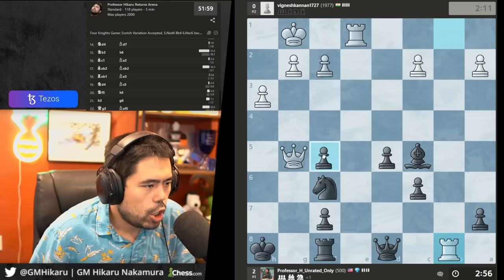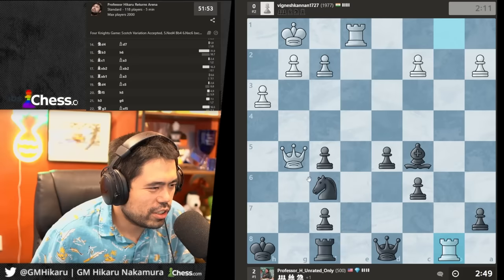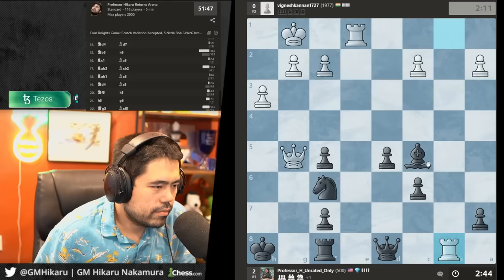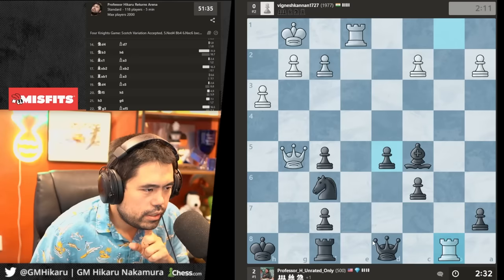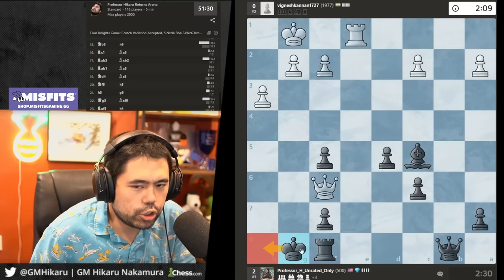Did I miss something? Did he find a trick to save the game? He found a trick — I didn't see that. Yeah, there's nothing I can do, it's just a draw. I missed rook b8 altogether. It's just a draw — I go king h8, king g8, and just sit and wait.